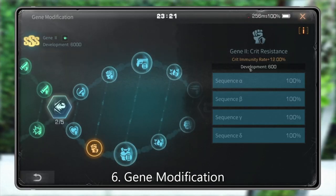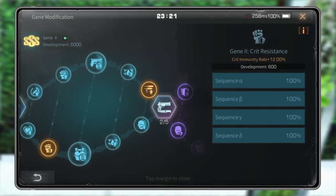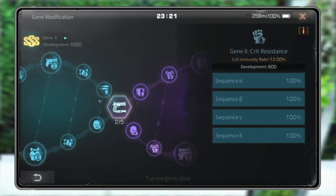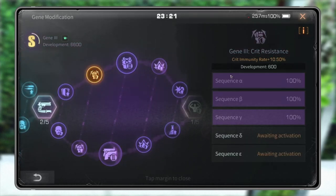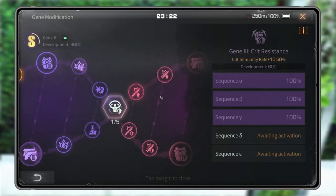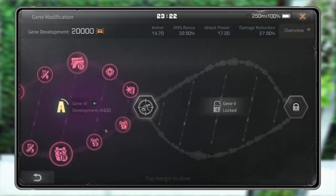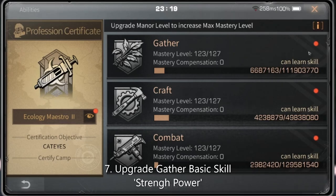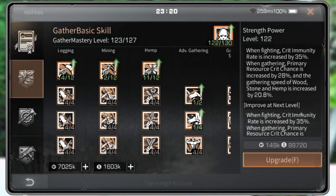Gen Modification: you can upgrade Gen 2 crit resistance in crit immunity rate and get an extra 12%. You can also level up your Gen 3 crit resistance to get extra crit immunity rate. Upgrade your Gen 3 skill — it depends on your level.